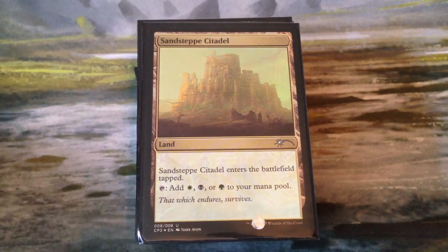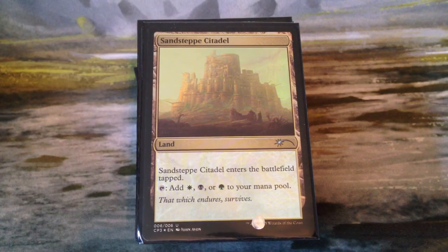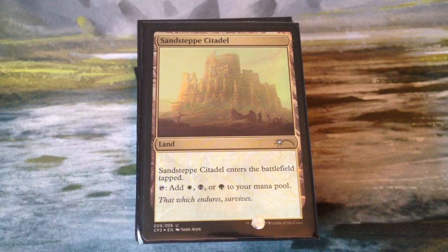So those are all of our basics. We don't have very many, and we have a lot of non-basics. We'll skip all of our basic color lands.